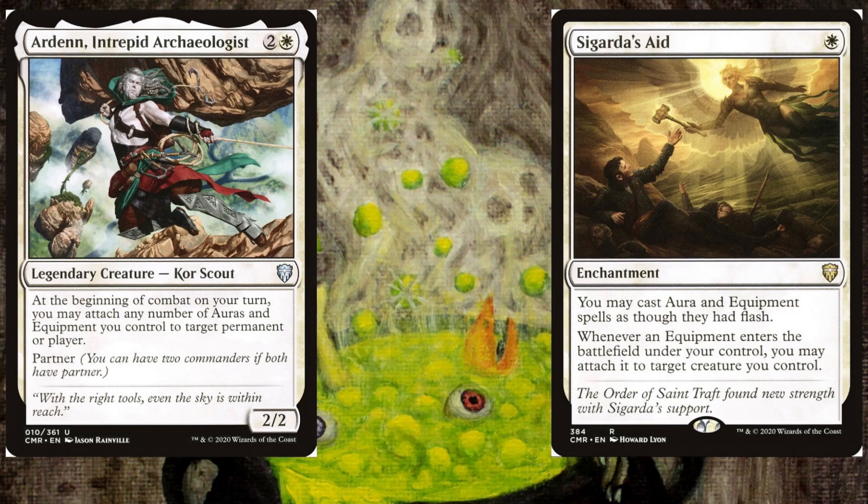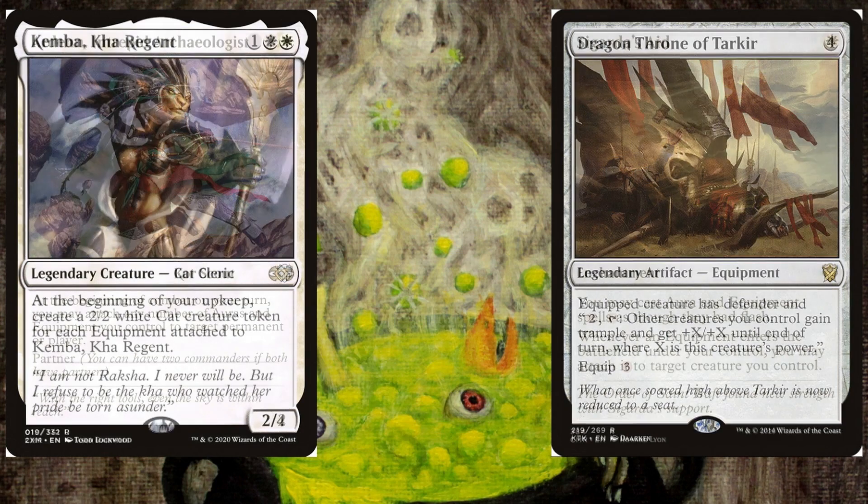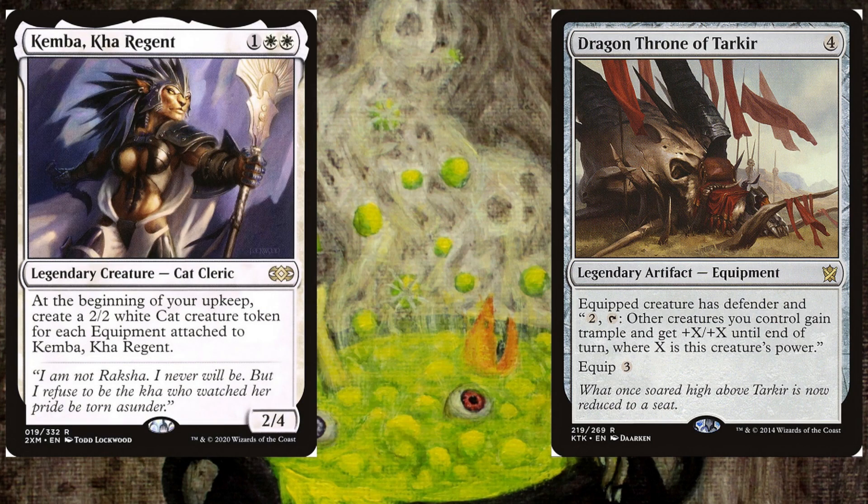To close out the game, Kemba, Kha Regent and Dragon Throne of Tarkir are probably our best options. With our equip cost reduced, we can put all the artifacts on Kemba before the end of our turn, and spread them out again at the next rotation of the table, and then do it again, overwhelming our opponents with an army of sword-wielding cats. The Dragon Throne is an equipment that works well when we are going wide.